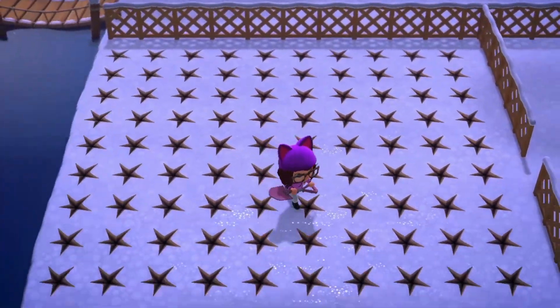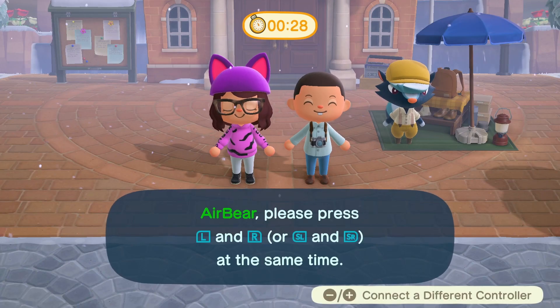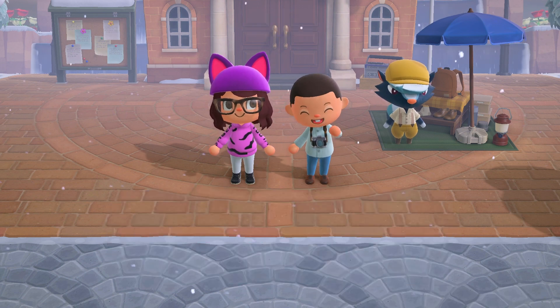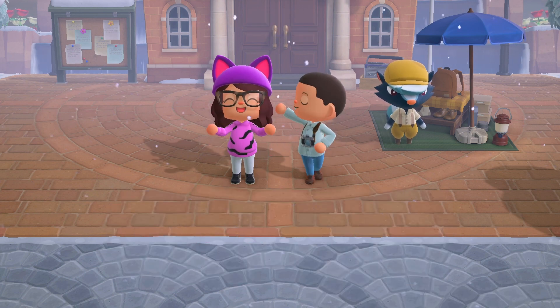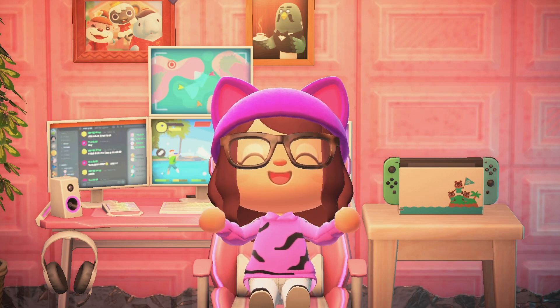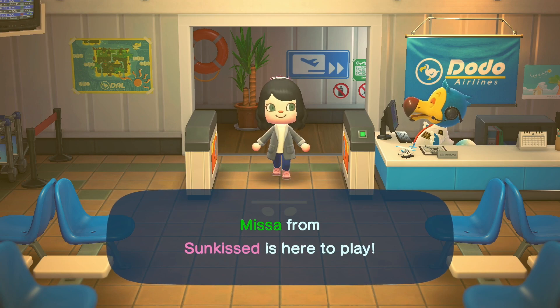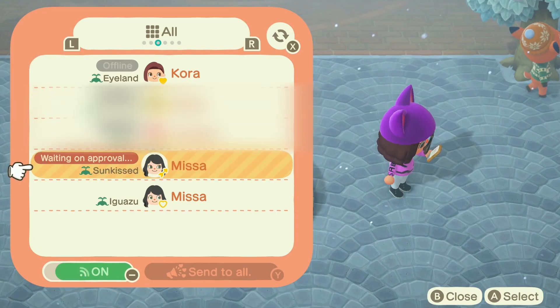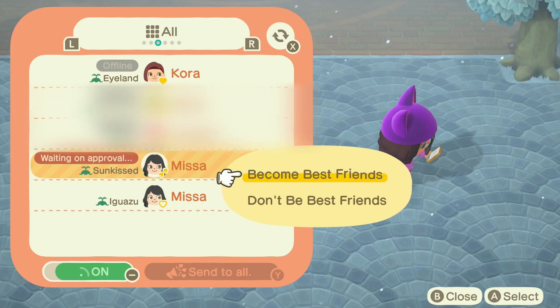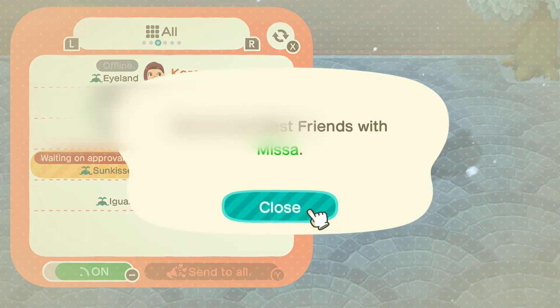Once you have buried all of your iron and gold, it's time to invite a friend to play with you. What's nice about this game is you can play with another resident on your island. So if you have a sibling, spouse, or kid that you share your island with, you can play with them. For once, Nintendo Online is actually not required to enjoy something. Or you can invite your bestie from another island to come and play with you. If you do invite someone from another island, make sure you're best friends according to the best friends list app. That way, they'll be allowed to use a shovel on your island.